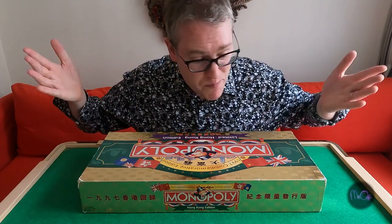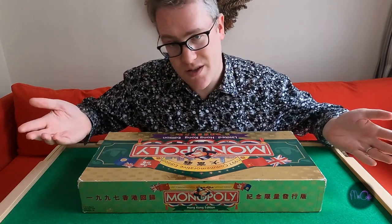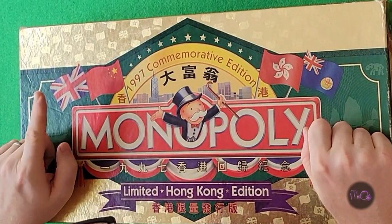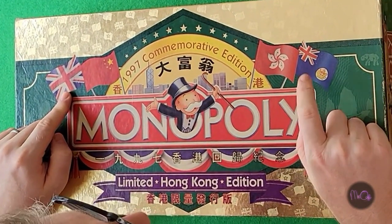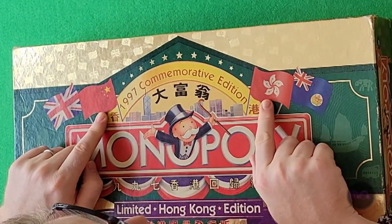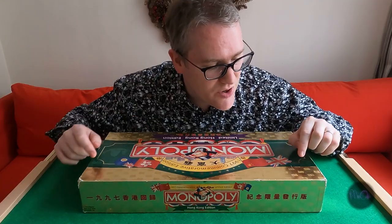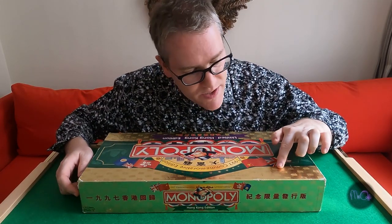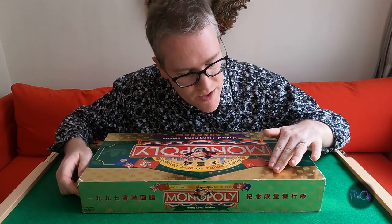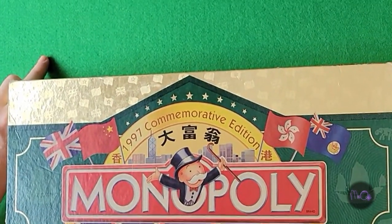First impressions: this is a big box. Monopoly now comes in a box about this size because the board folds in two places. We can see the old and new flags — this is the British flag and the old Hong Kong flag, this is the flag of the People's Republic of China, and this is the current Hong Kong flag. You can also see these flags, if you look at certain angles, they just about show up in the gold parts of the box.